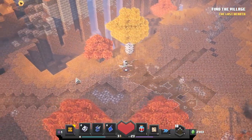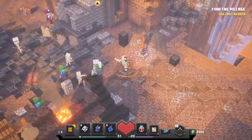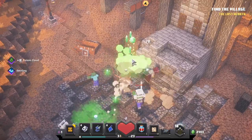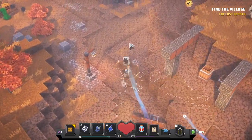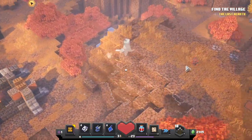Hello everyone, Monkey King here with a quick video for you on Minecraft Dungeons. We're going to be talking about where to get the Pumpkin Pastures Ruin, which is only available after you've completed the game one time and come back to the level after going to the church, which is just south.